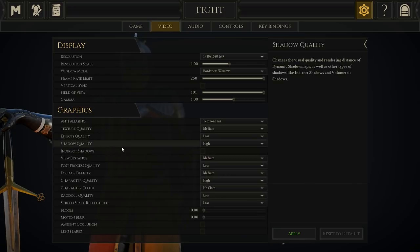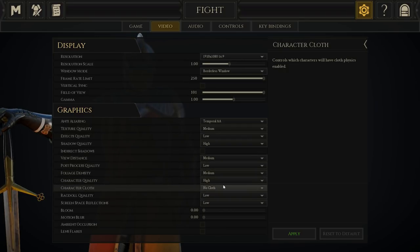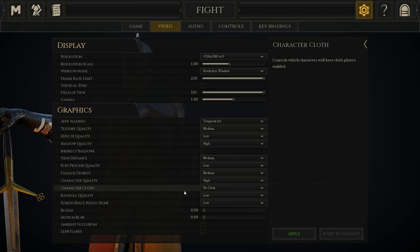Indirect shadows off, view distance medium. If this were a shooter you'd always want ultra, but since it's a sword game it doesn't change much unless you're playing archer — then go high or ultra if your computer can handle it. Post-processing quality low, foliage density medium, character quality high — that's one of the few things I like high. No cloth simulation, ragdoll quality low, screen space reflection low, bloom off, motion blur off, ambient occlusion off, lens flares off.